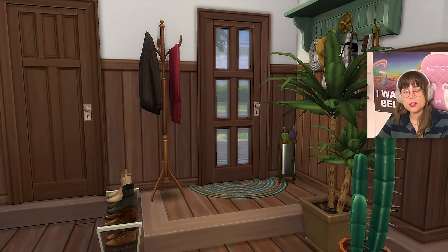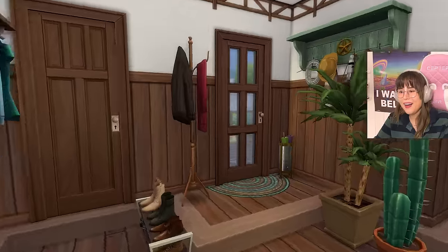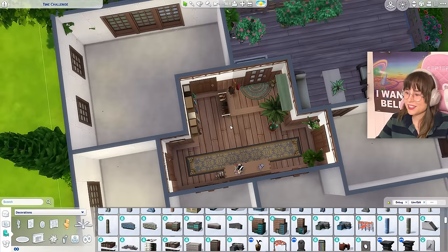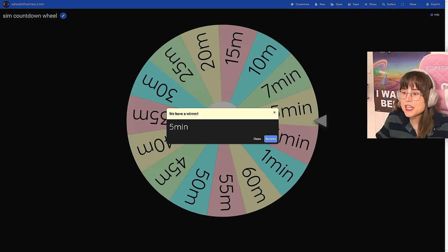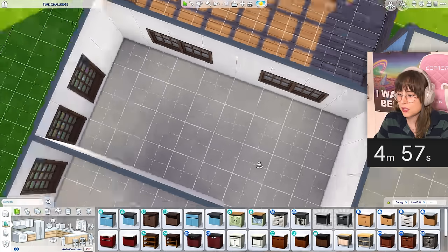I'm not good with time at all - this is horrible. I used all my time on that freaking platform. I got some shoes in though. Nothing is really matching and something is weird with the carpet. Let's move on to the kitchen. Spin - five minutes! Why can't I get a solid fifteen at least? Starting the timer - one, two, three, go!